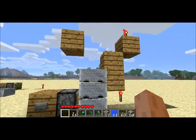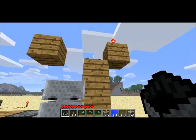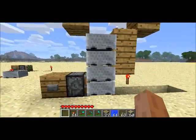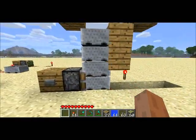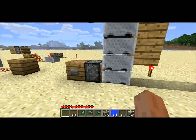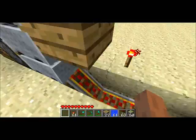Here we have a setup for our PEZ dispenser. You can see that you can put a cart on the top, and this block will actually block the cart from getting pushed, even though it tries to get pushed by this piston, and there's a ramp section here like we had before.